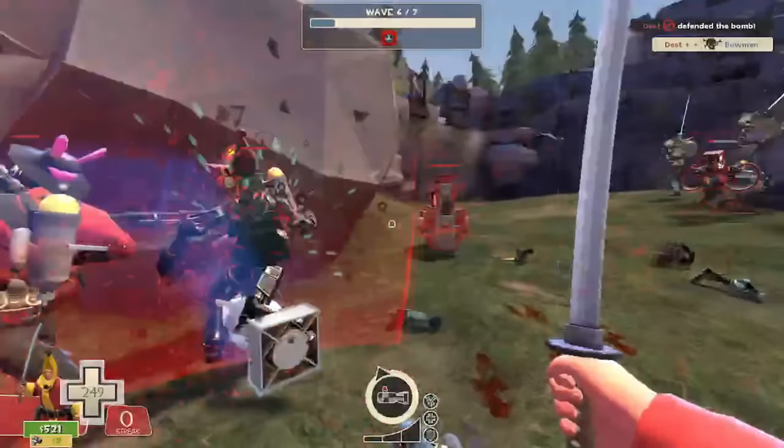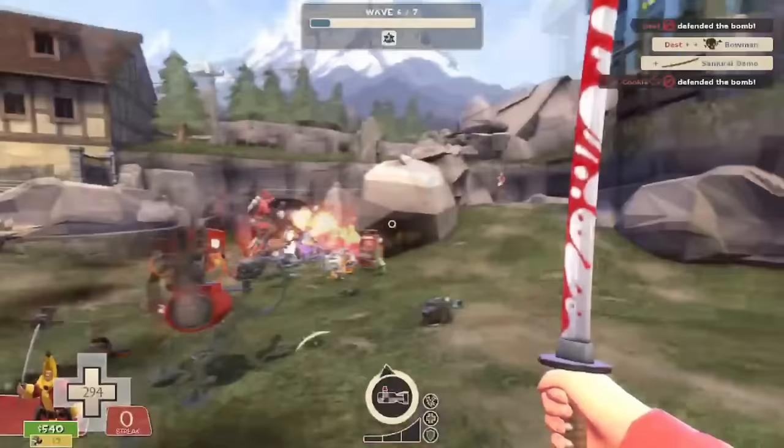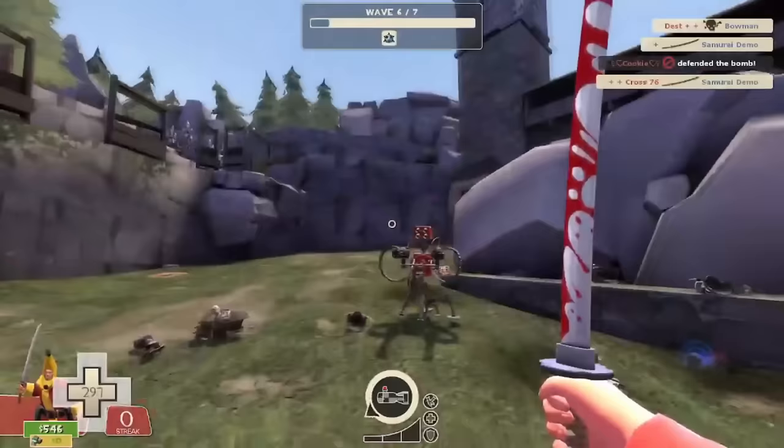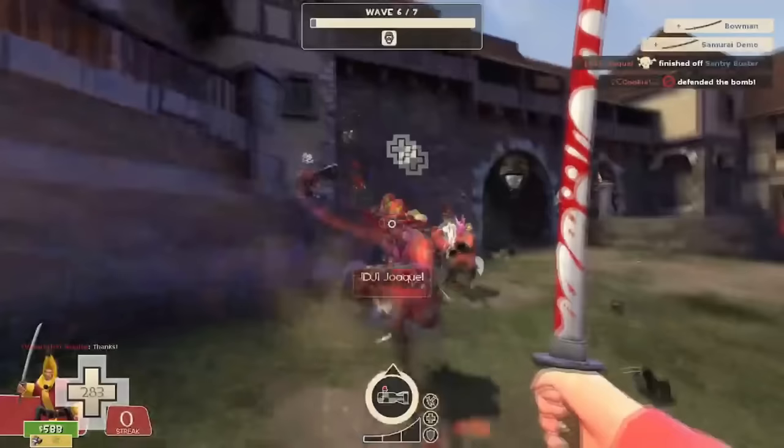The Half-Zatoichi can one-shot samurai demos, and that's a good enough reason to put it in the C tier. They can one-shot you back, but if you let them aggro onto something else it really isn't an issue. You can also self-damage yourself with it to regen Uber akin to the Boston Basher, but because it takes so long to pull out, you're better off shooting yourself and using a more appropriate melee.